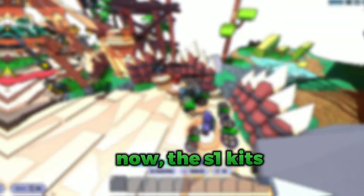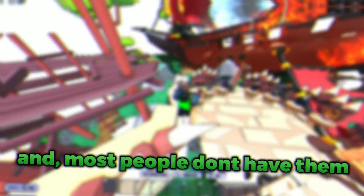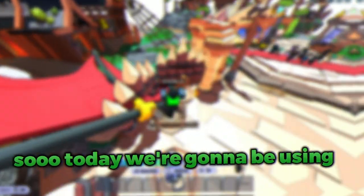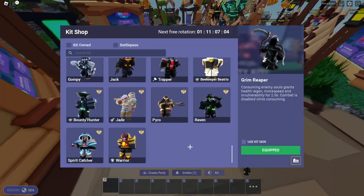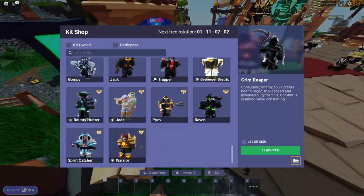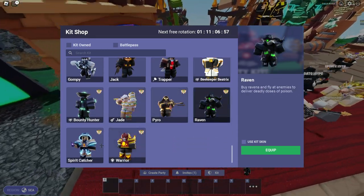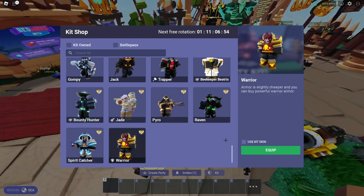Alright boys, so in today's video, I can only use Season 1 kits. The Season 1 kits are really old kits, and most people don't have them, because a lot of people join in like Season 3. So today we're gonna be using every single Season 1 kit, all of them in order. First is Warrior, Bounty, Beekeeper, then Jade, Raven, Spirit, and Pyro. So we're gonna start off with Warrior.